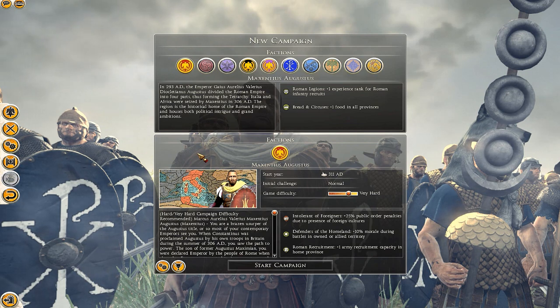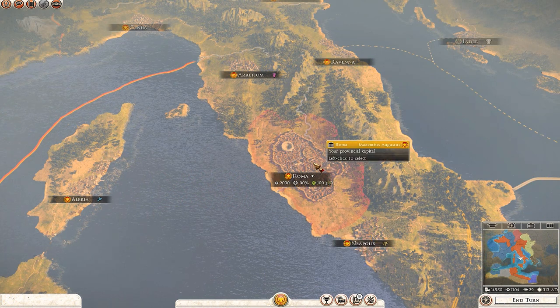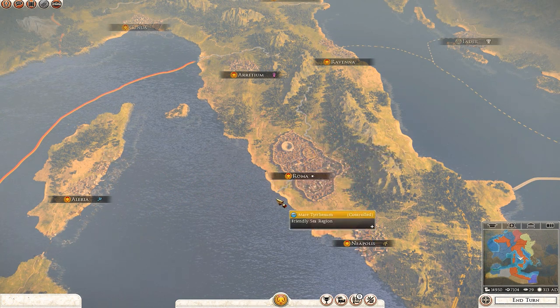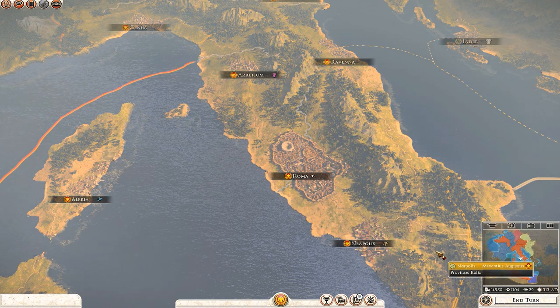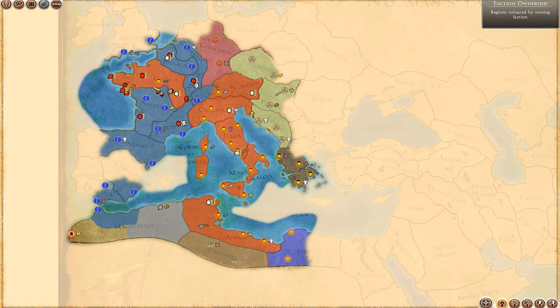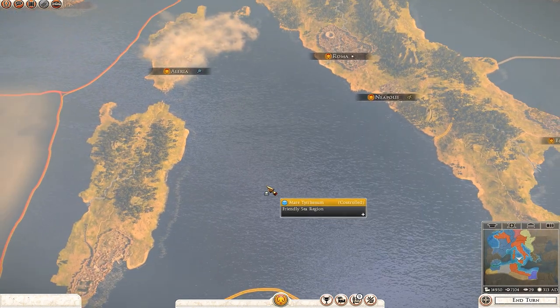I have already picked Maxentius Augustus, so we'll dive into my campaign and show you all the new features that have been added. I'm about 25 to 30 turns in. I'm also running some extra mods on top of Constantine — the Greek campaign map by Adreus, which removes the region borders, making provinces look much cleaner. Check that out if you haven't heard of it; it works for pretty much any other mod.